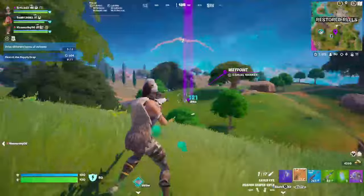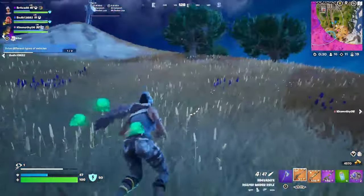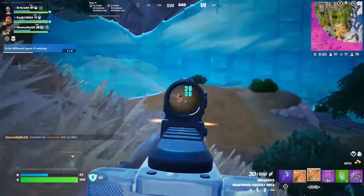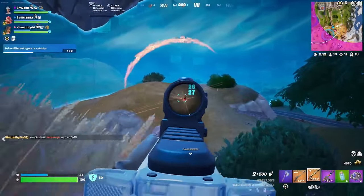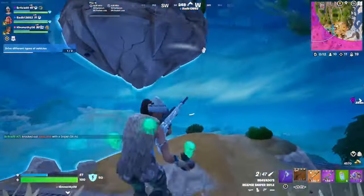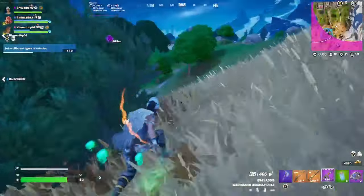Last but not least, the April Crew Skin Pack has been revealed, and it is Ares, the mythological Greek god of war. Honestly, Ares should have been a Battle Pass skin instead of a Fortnite Crew skin. For this Fortnite Crew, you're going to get the skin, a back bling, a pickaxe. You also get the Battle Pass if you don't own it already, and you also get 1,000 V-Bucks. I think if you buy it when you already own the Battle Pass, you get around 1,000 V-Bucks, which is nice.